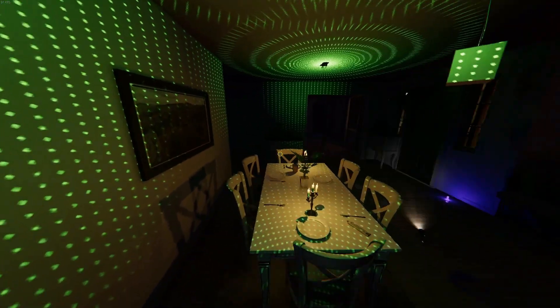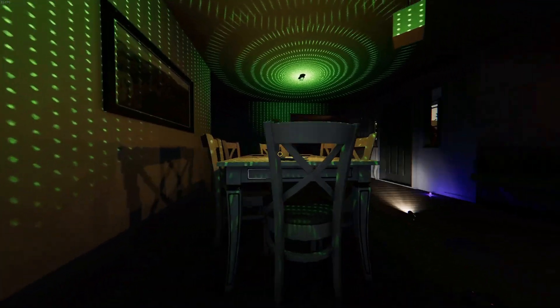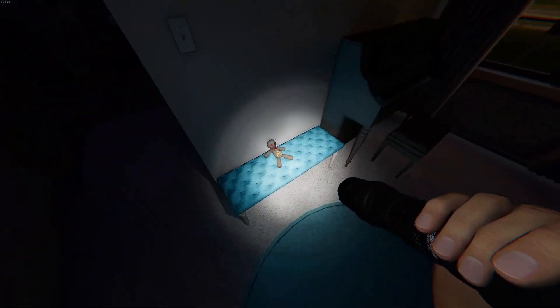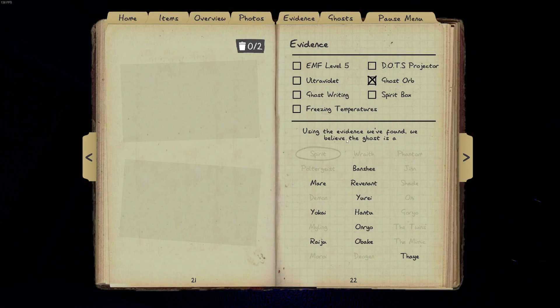We either start with 100% Sanity on a high Sanity drain, or with 75% Sanity on a normal Sanity drain. We always have the terror cards and the voodoo door as cursed objects. We have some hiding spaces, and because it's a nightmare ghost we have only two evidences.